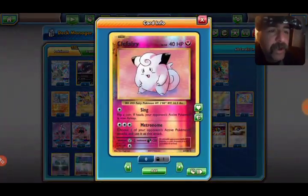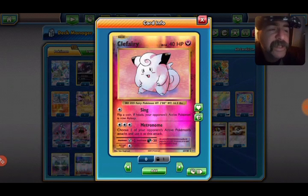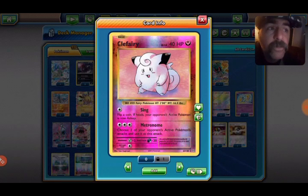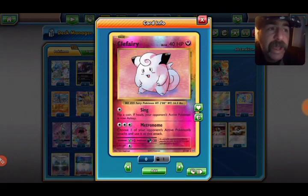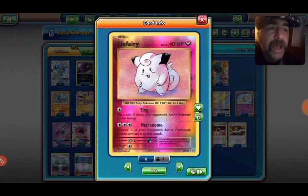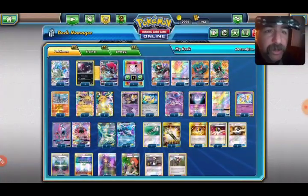We're running one Clefairy for Metronome — choose one of your opponent's attacks and use it as this attack. Metronome is a great attack against Gardevoir; it really sways the tide because you can hit them right back with their own attack, and a lot of times you can get knockouts with that. It's always a great attack.